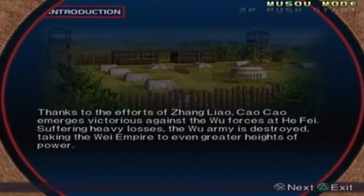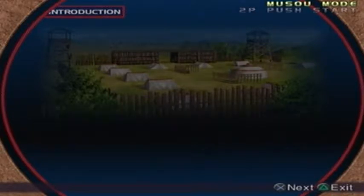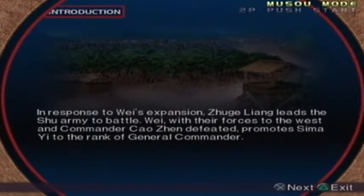Here's the introduction. Thanks to the efforts of Zhang Liao, Wei emerges victorious against the Wu forces at Hefei. Suffering heavy losses, the Wu army is destroyed, taking the Wei empire to even greater heights of power. In response to Wei's expansion, Zhuge Liang leads the Shu army to battle.